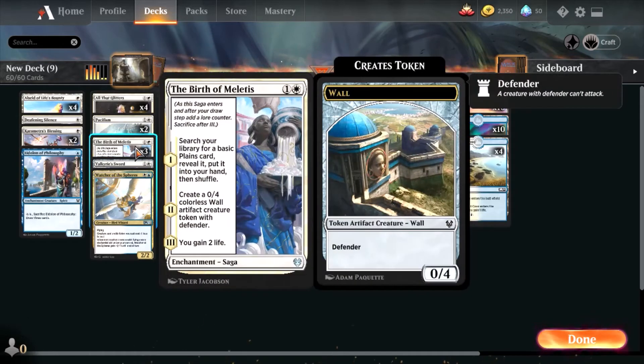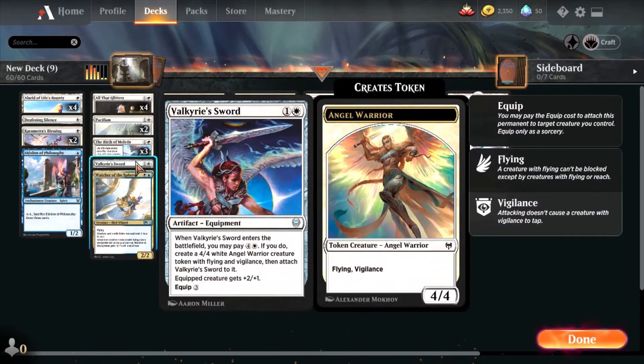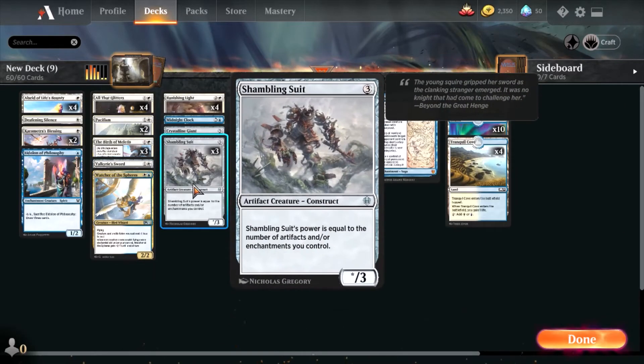Then there's Birth of Meletis, which is great for mana and gets you a Wall defender. Valkyrie Sword I really like because it has dual purpose — you can use it as an equipment artifact, or use it for the token creature, which is quite powerful. And since it's an artifact, it'll boost All That Glitters and your Shambling Suit.